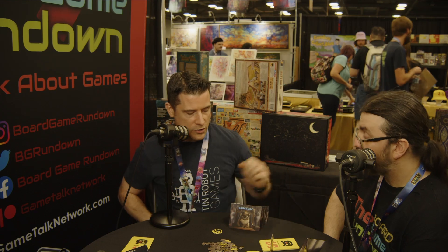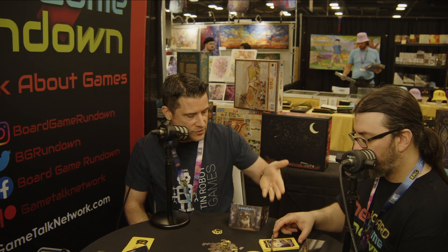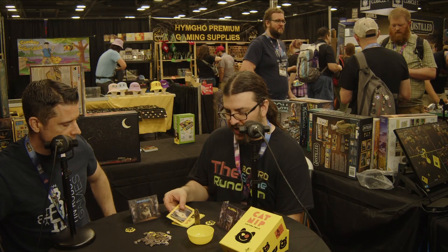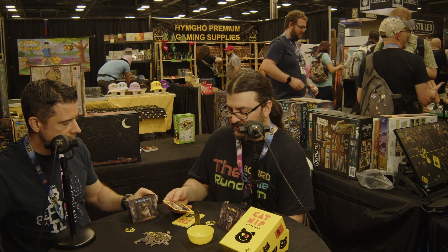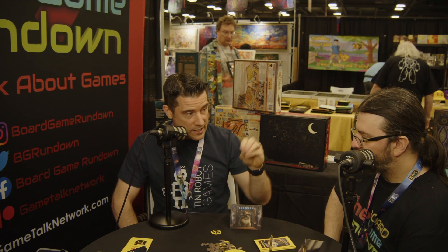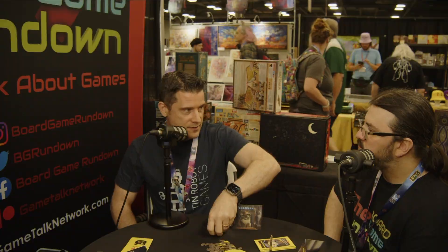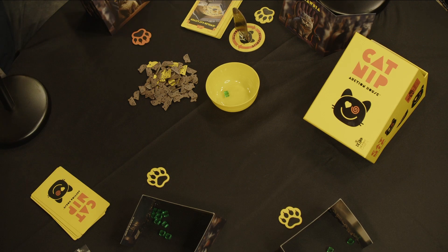Flip over the top item. The auctioneer always reads off to the other players what item is up for auction. It's a very simple in-or-out auction style — not like poker where you're upping other people's bids. You say 'I'm in,' put in one catnip, and it goes to the next player. Or you can say 'I'm out,' or pause your bid by flipping over your token.